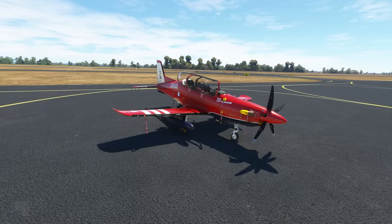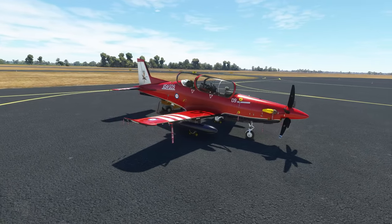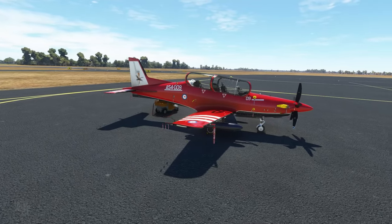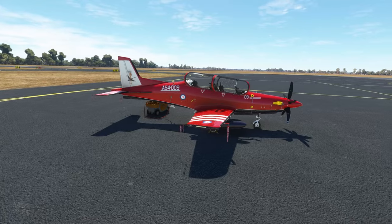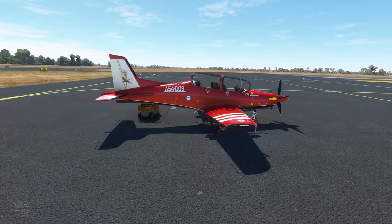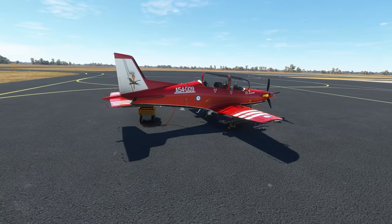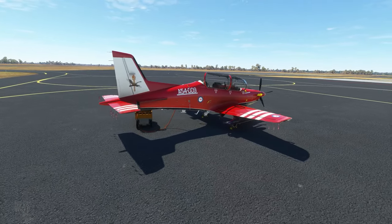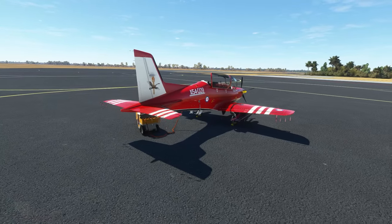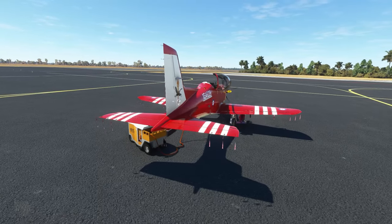The aircraft comes with a significant number of high quality textures included out of the box, including Pilatus house colors, a number of foreign operators, and some really cool fictional schemes as well. Alright, on to the model look.